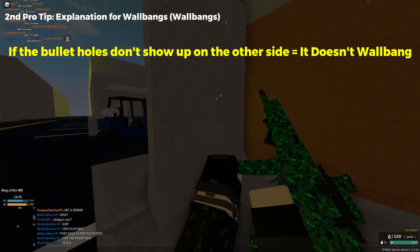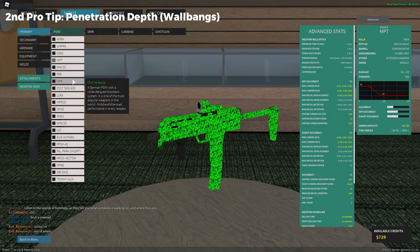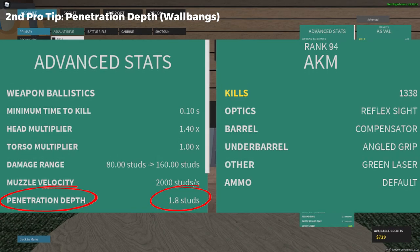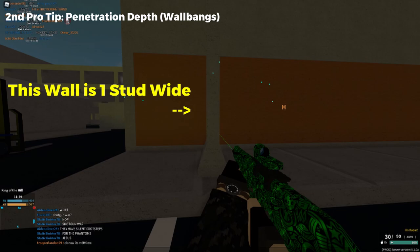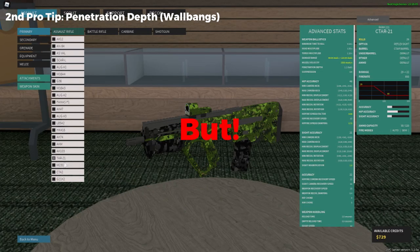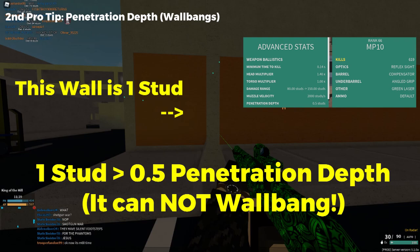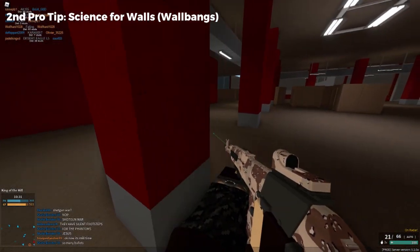Not all guns can shoot through walls. If you go to the advanced stats for every gun in the loadout menu, there's a stat called penetration depth that shows penetration of the gun's bullets when it shoots through walls. For example, if a wall's width is one stud and a G36 has a 1.3 penetration depth, then the G36 can 100% shoot through that one stud wall. But if an MP10 has a 0.5 penetration depth, then it cannot shoot through a one stud wall. All walls can have different material that affects its own width.